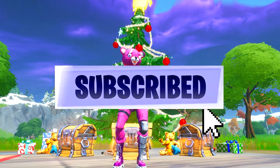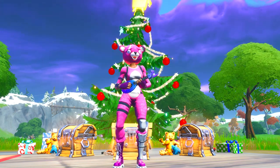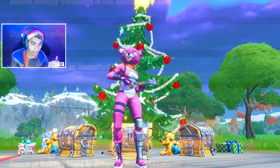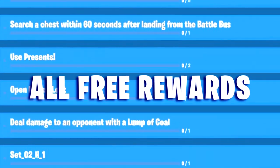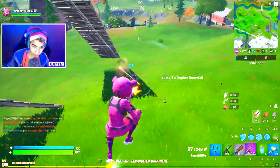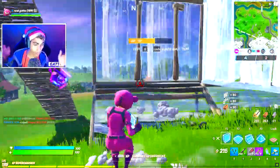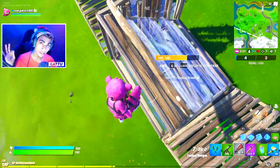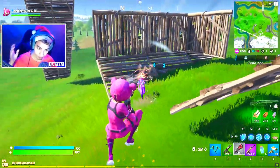For these Winter Fest challenges, there's going to be a new challenge every single day and once we complete them we're going to get our silver reward. For example, there's this challenge which is going to be 'search holiday stockings in the Winter Fest cabin' and once we go ahead and search those stockings we're going to get our silver reward.